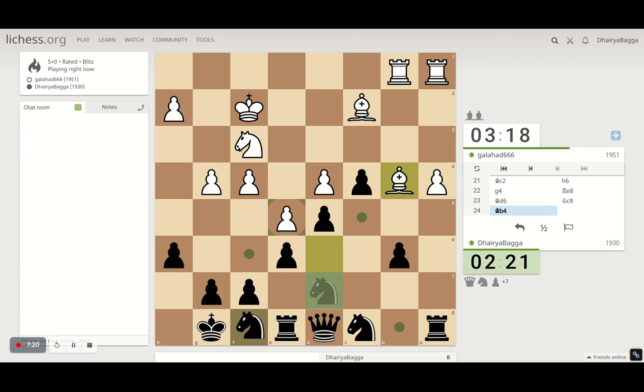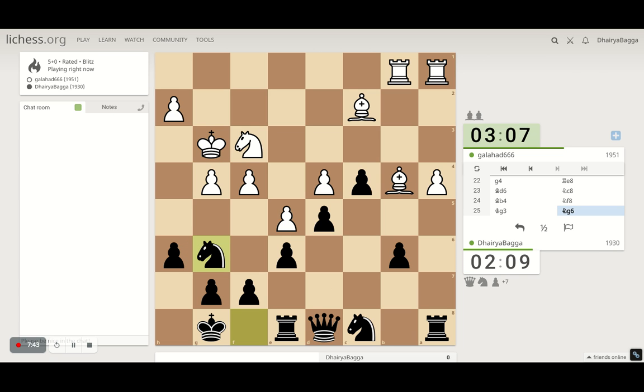We have another knight so nothing to be bothered about. I should release some pressure, but then his bishop comes in and my rook is trapped, so let's go with the knight. We can go in with the queen as well sometime if the knight moves from here. Just trying to find better places for my pieces. The knight goes over here; he can take with the bishop if he wants — he doesn't. His knight is annoying there otherwise.